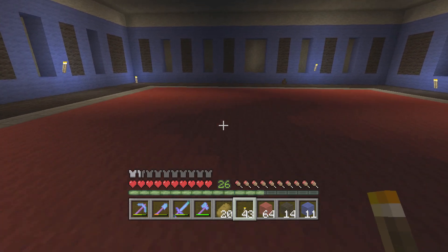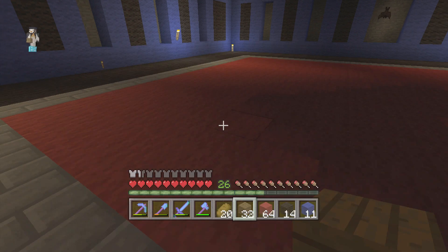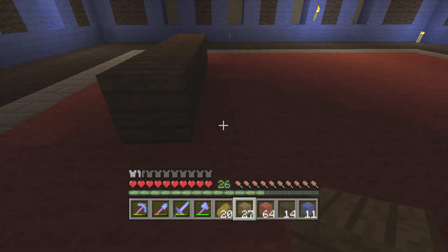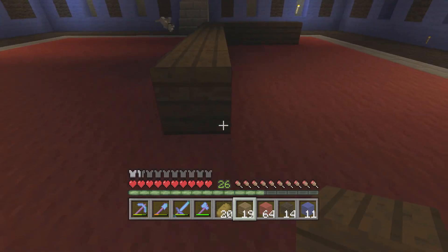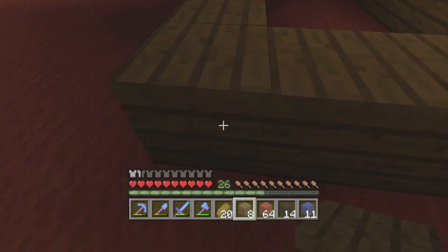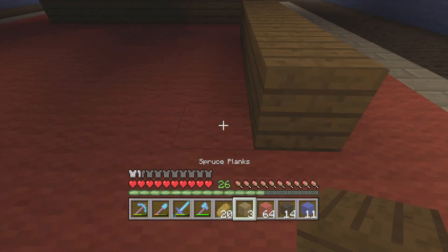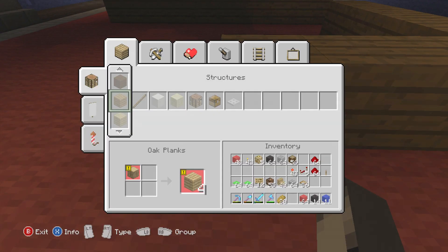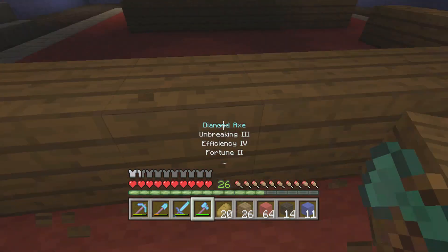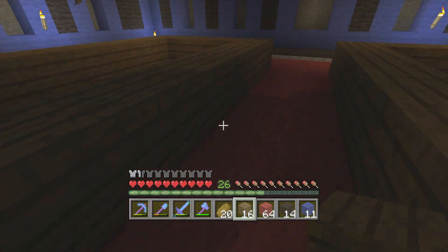Now for the main attraction - the snooker tables! We need a bit of spruce wood - the planks. We're going to go 1, 2, 3, 4, 5 across, then bring these 9 along. Then we connect all of this up. As I said, there are going to be 2 snooker tables in here. That's one - we go across, leave a gap of 2, then go 5 there. I may need a few more planks, so let's make a few. There we go, that should be more than enough now.